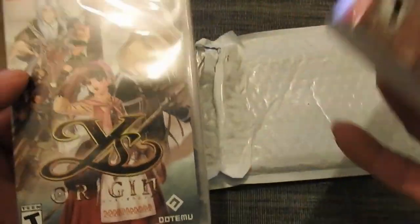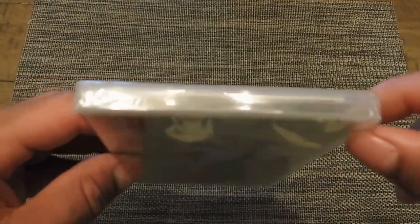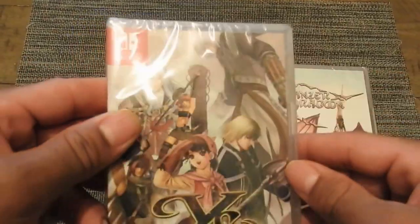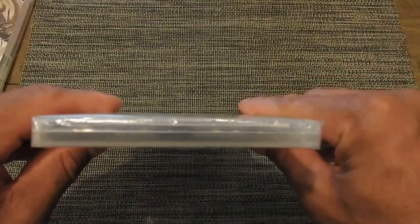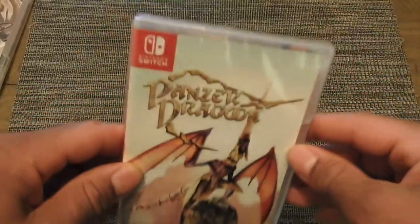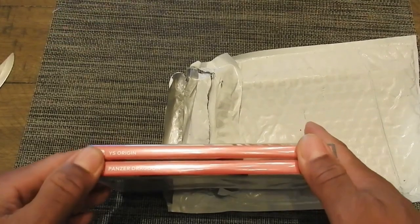Look at this — there's an instruction book inside the Panzer Dragoon case. The other game, Ys Origins, doesn't have a booklet, which is a shame because it's an RPG game and it should have one. I think all games should have a booklet. It might be a code to unlock things or just an instruction booklet, but it's cool that they included it.